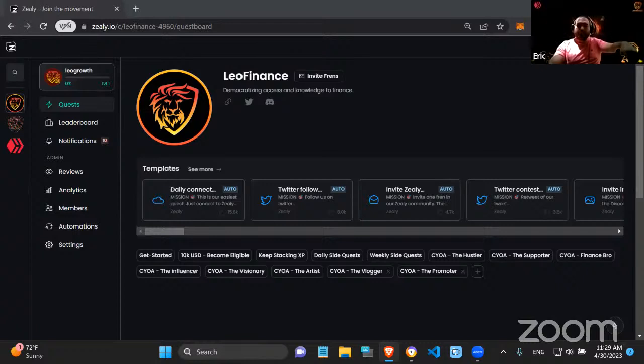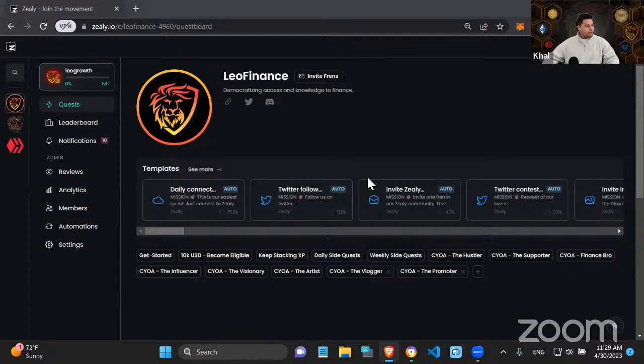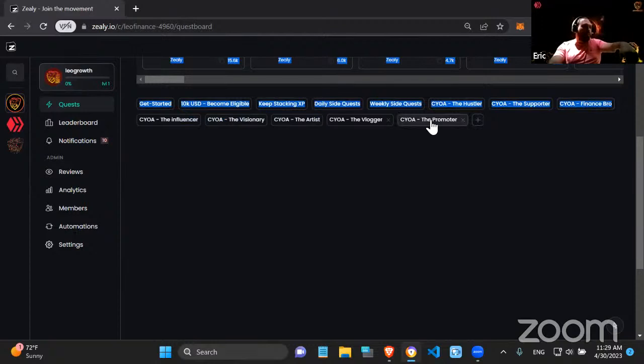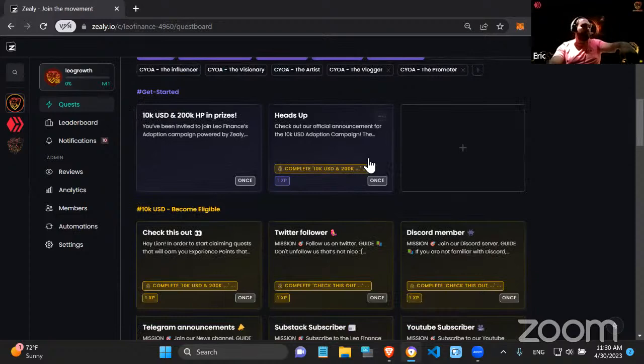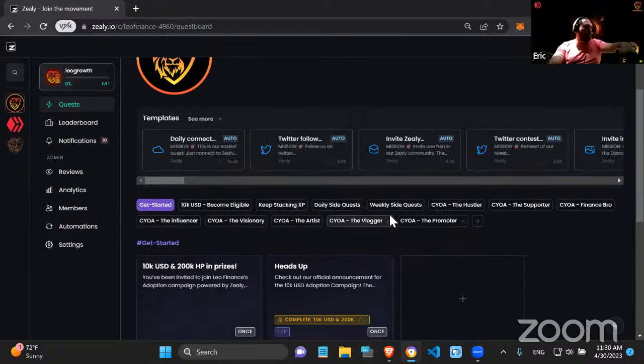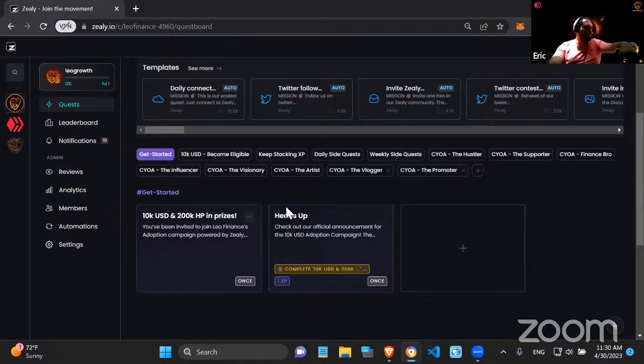I'm sharing the screen right now — can you see it? Awesome. So we decided to start with this layout where there are a lot of different categories. People can click on any of them and see exactly what the quests are depending on the category. You can choose all of them and scroll down, or if you're focused on one path you can filter to just that one. We start with 'Get Started,' which is pretty easy.